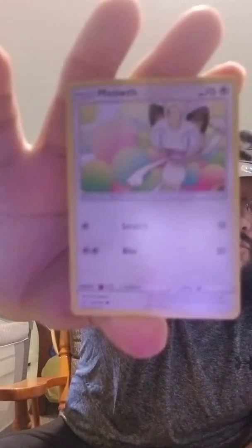Last pack, guys. Trainer card — Brock's Grit. Not the full art unfortunately, that would have been nice. Torracat — evolved form of Litten. Ooh, Dragonair — goes with that Dratini we got earlier. I don't know what energy that is — let me know in the comments down below, I'm going to take a guess and say it's Fairy. Minccino. Reverse holo Muk. Meowth. Another Larvitar. Exeggcute. Grimer. And Litten — there it is.